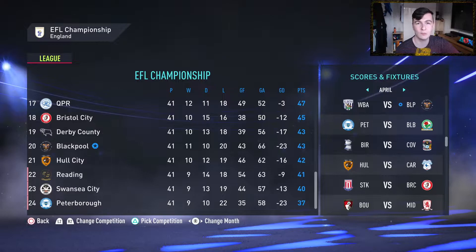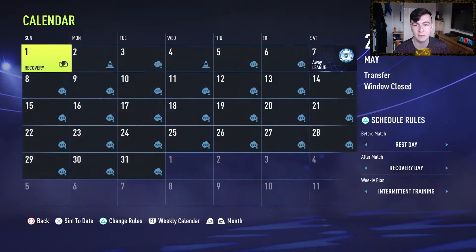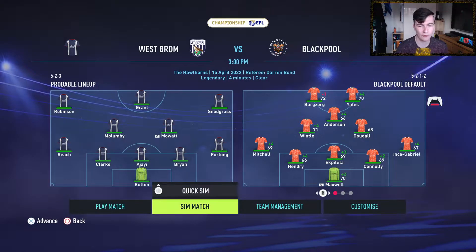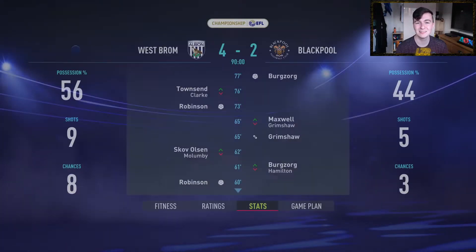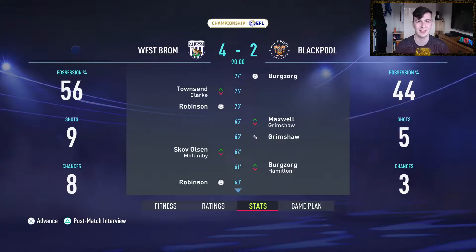We're two points clear with five games remaining. Derby are on the same points as us and Peterborough are bottom. Because simmed games work out well for us, I'm going to simulate this game — I'd lose it if I was playing it. We're using the second team. No win — it's another 4-2 loss, and even our backup goalkeeper got injured. You know things aren't going your way when your goalkeeper gets injured and has to be substituted.